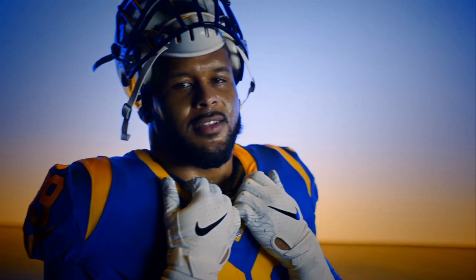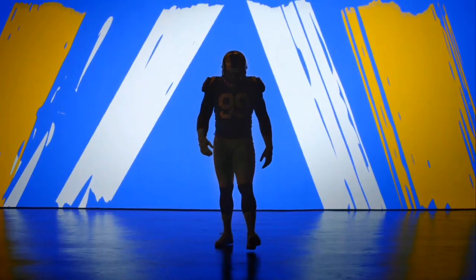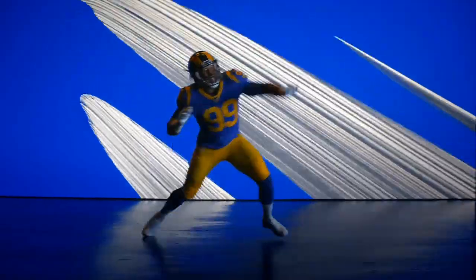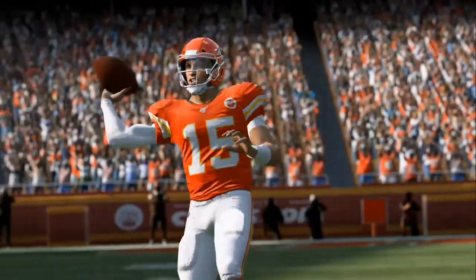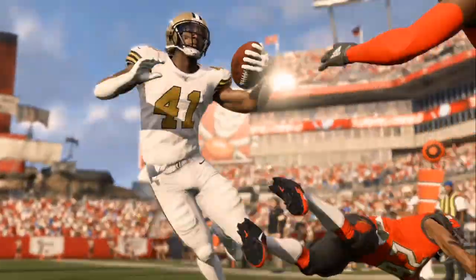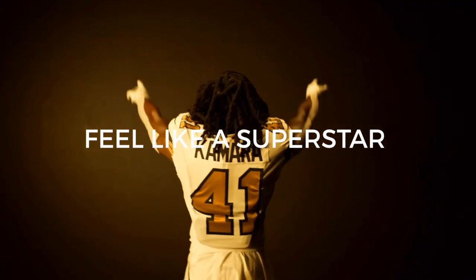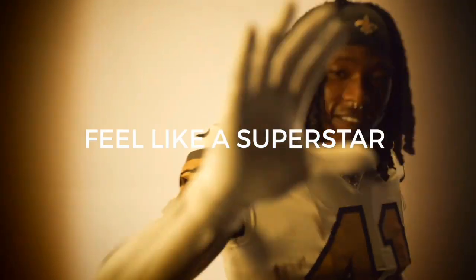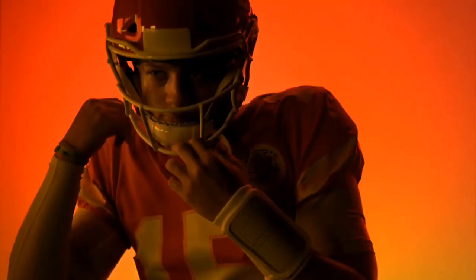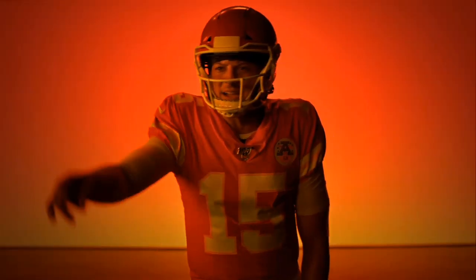Number 1: Blocking. The blocking is improved. The key difference from Madden 19 to Madden 20 is you can't just come out and max protect and expect to pick up blitzes. In Madden 20, you have to use slide protect and you have to ID — kind of like Tom Brady, you have to ID where the mic is, who you think is blitzing, and make your adjustments at the line of scrimmage.